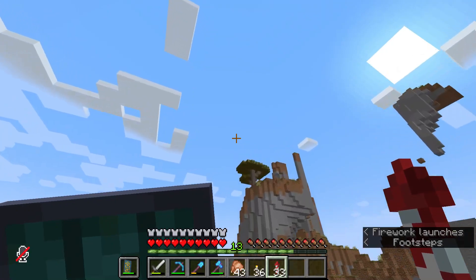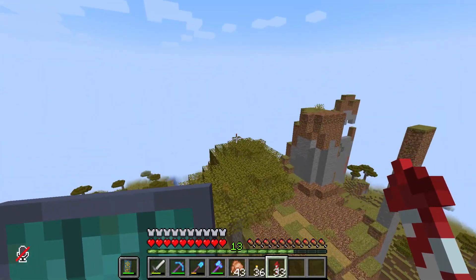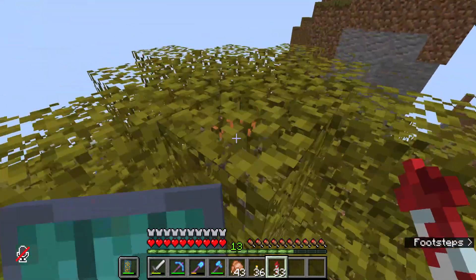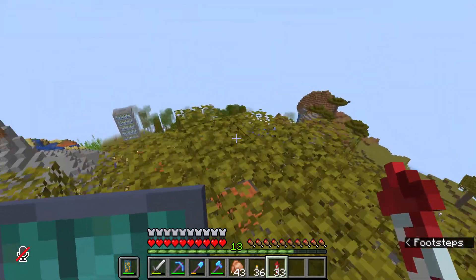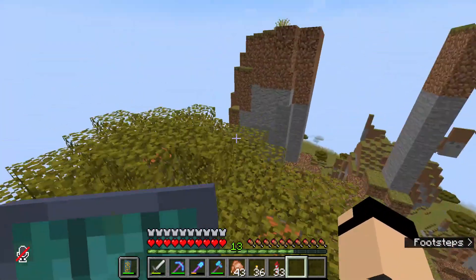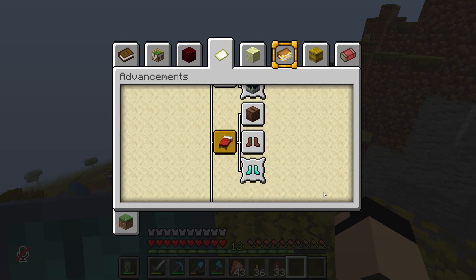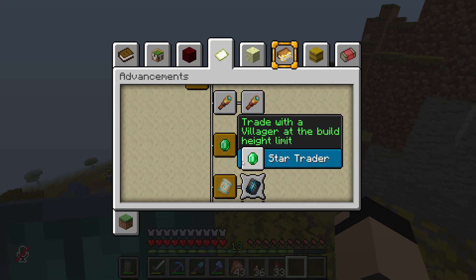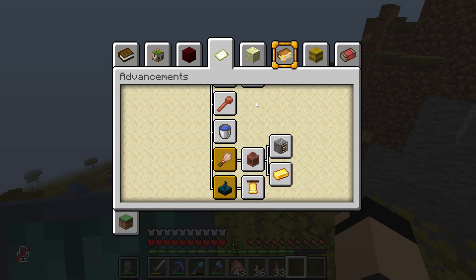You might be wondering what else we could possibly do in the sky. I don't want to do floating islands or floating builds — we've all seen that before. But you know what we haven't seen? Advancements. I'm going to do this trader one — you've got to trade with a villager at build height. And then there's another one which is to freefall from the top of the world to the bottom of the world.